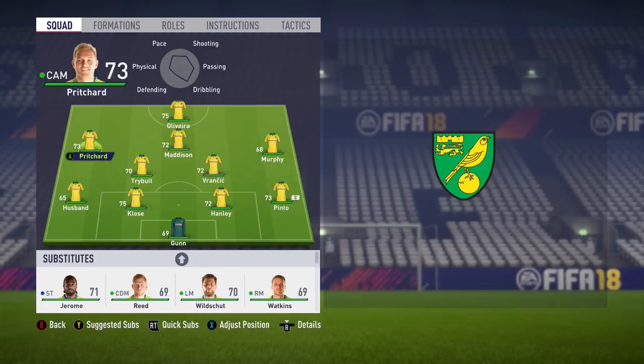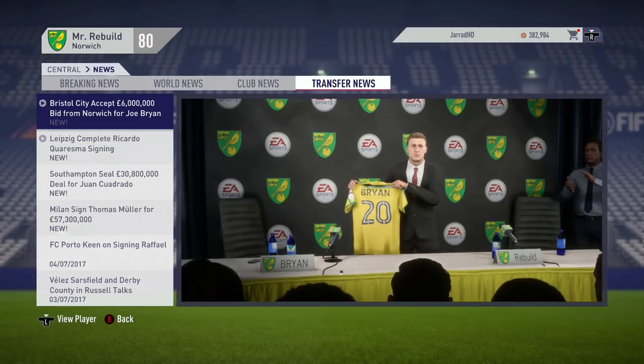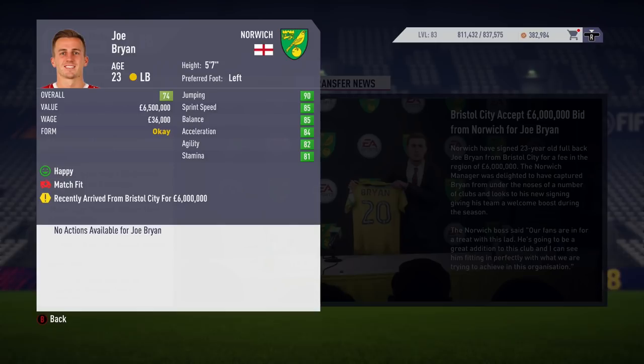This is what our starting 11 looks like for this opening season with Norwich. My main two areas I want to upgrade in this opening window are the left back spot and the centre mid spot instead of Vrancic. Vrancic and Husband need to be replaced — we need to set some foundations for a hopeful Premier League return. Our first signing is Joe Bryan, coming to the club for £6 million from Bristol City. He is a 23-year-old left back, a great pickup for the starting 11. Welcome to Norwich, Joe Bryan.